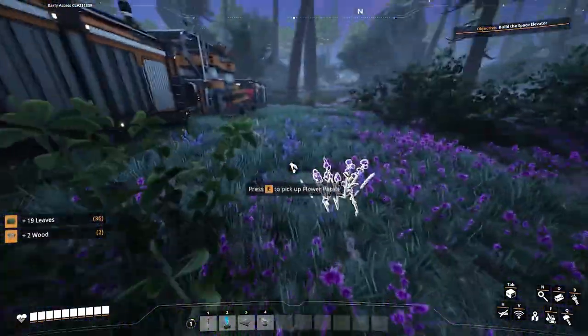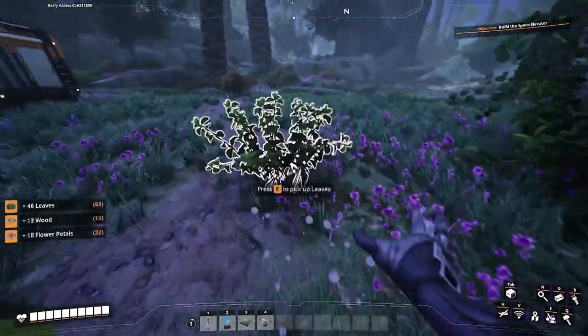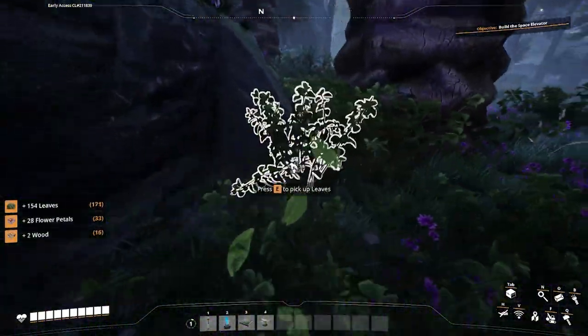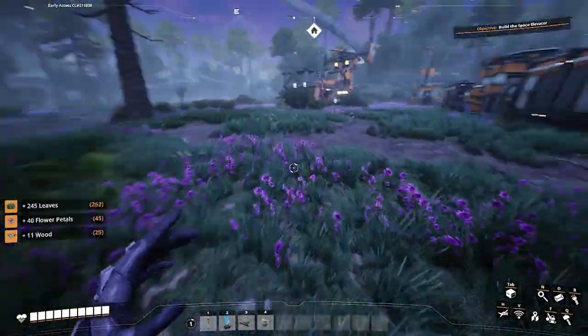It helps you out in general because it causes you to not have to go out and get as many leaves — you know, spam-clicking E all around the terrain. And honestly it's just way better until you get coal. That's kind of the system I work on.